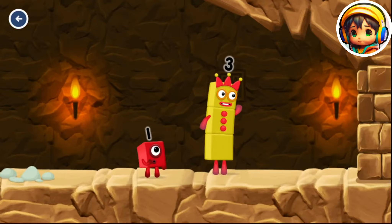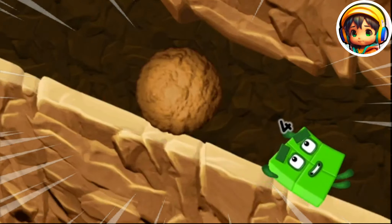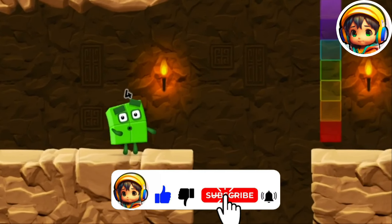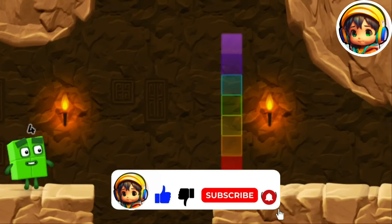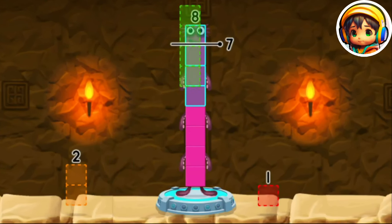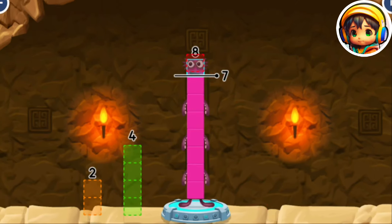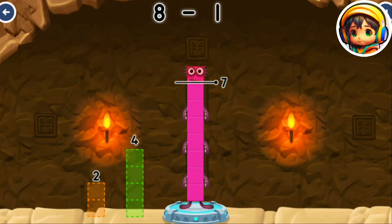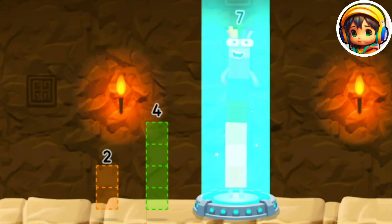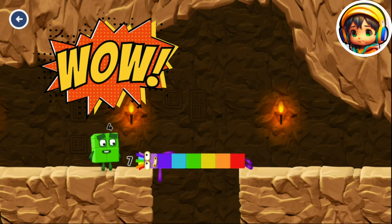I think three needs one's help to get past that wall. Yeah. Two, three, two. Eight number blocks away from eight to leave seven. Four. Try a smaller number. One. You solved it. Eight minus one equals seven. I am seven. Great.